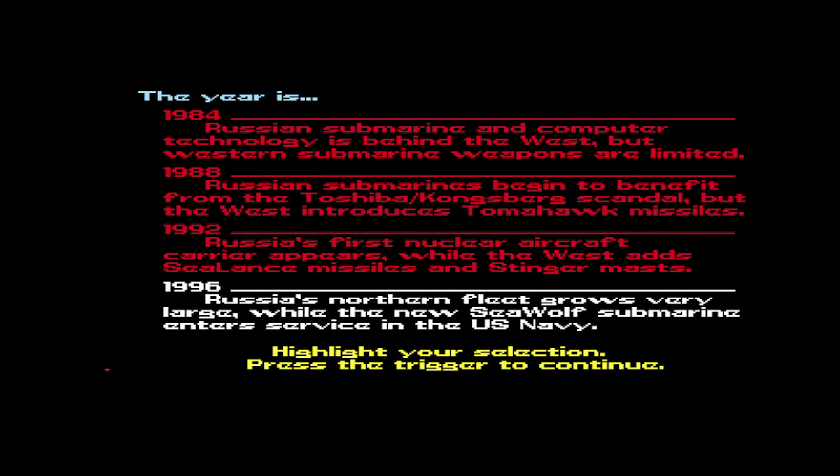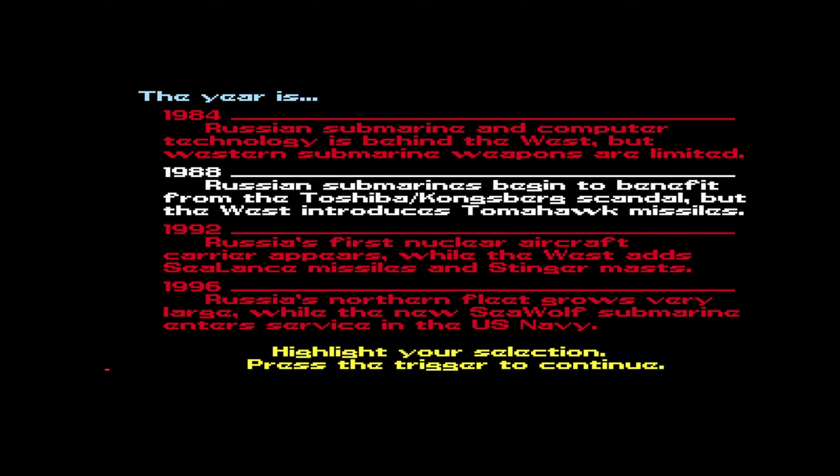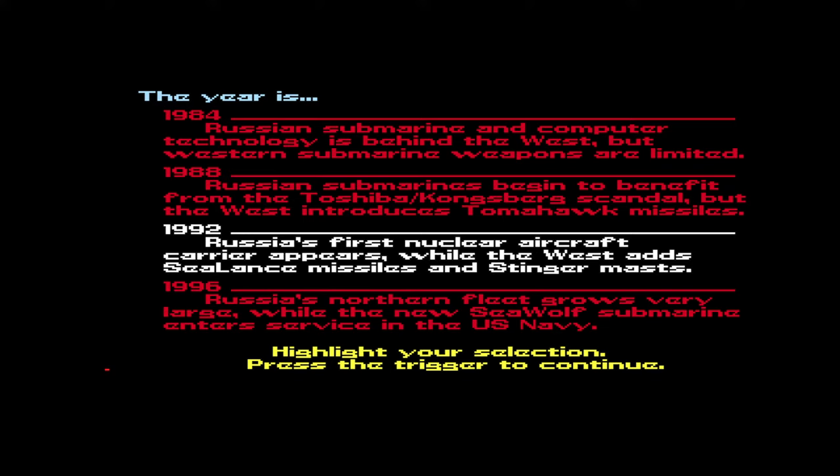Let's do 1996, which means the US or western submarine should have a big advantage. Russia's fleet grew very large but that was not the case — they had a lot of obsolete equipment. I'd like to use the Sea Wolf, but the book plays in the early 90s when Russia is crumbling and hardliners make a last desperate attempt to start a war to secure oil deposits.